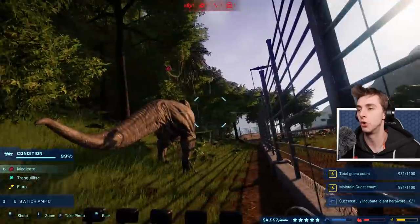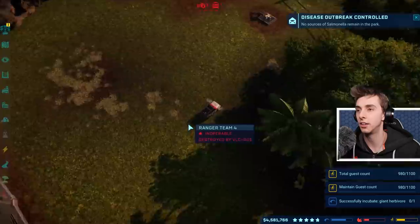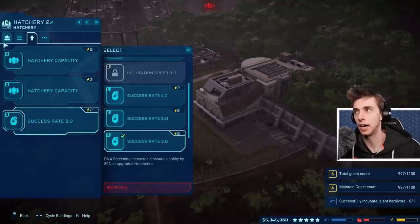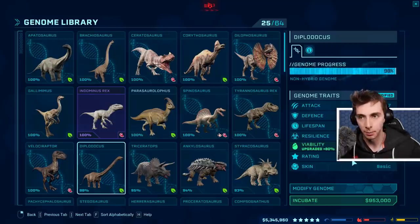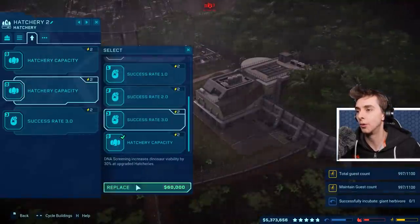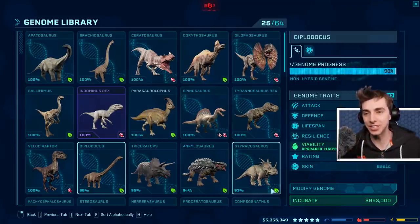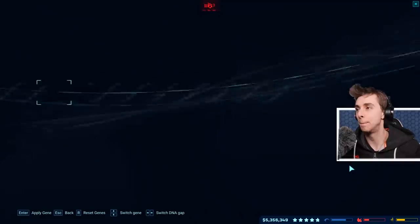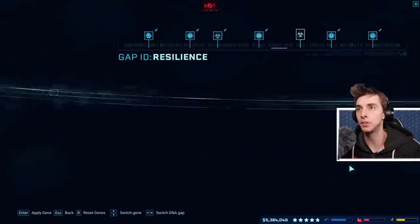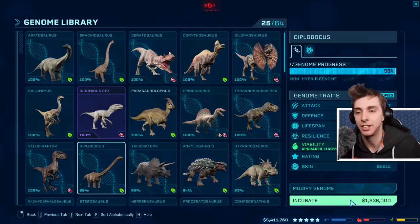I don't know where she is - oh there she is, she's right in front of me. The jeep in the raptor enclosure is basically destroyed. This is weird - I've got a DNA screening ratio of 30 so whatever I make in here has 30, but it says viability plus 80 and I don't know why. Is it glitched out? Now it should be 60 but it says 160. I don't know how this has happened but now we can basically make the longest living thing in the world.